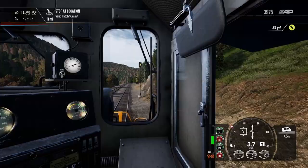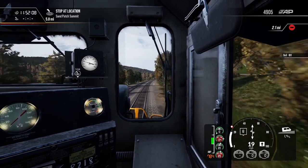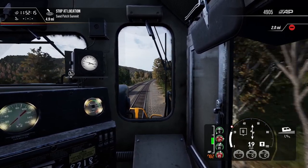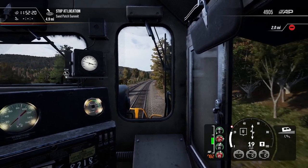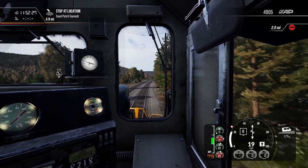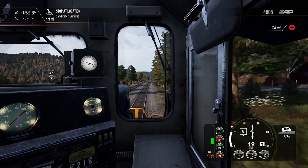We are five miles out from the top of the summit. That's a shadow, not a crossing, so we don't need to sound the horn. We are in full force going up this mountain, climbing slowly but surely at a 1.7% grade. We're at notch eight right now, sitting at 18 to 19 miles an hour. This is a steep hill and we've got a ton of cargo behind us, so it's still going to be a bit till we get to the top.